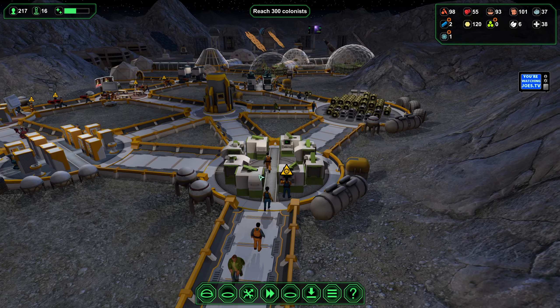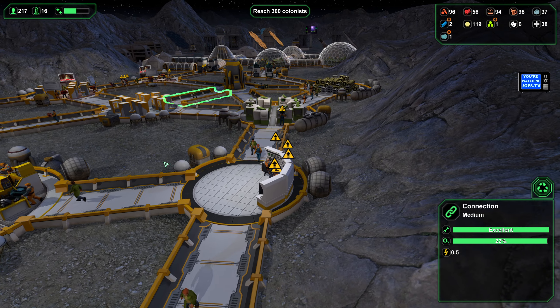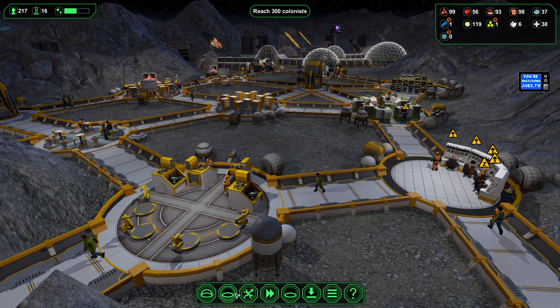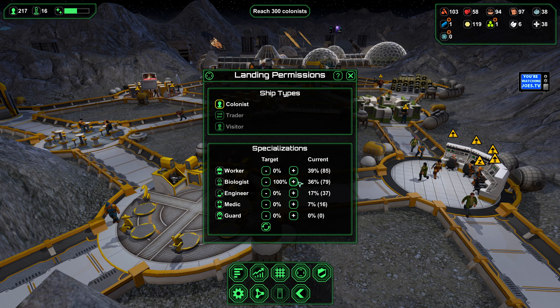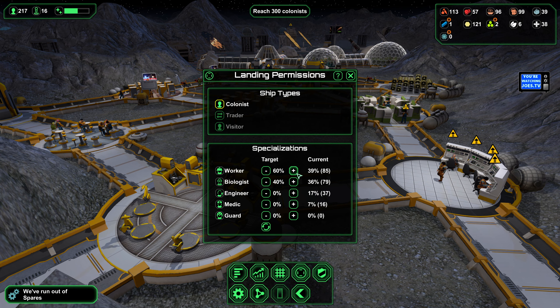Speaking of raw materials, we're trying to keep these bioplastic processors fed. It might be time to shift our manpower — we're adding more and more for workers to do. We've been skewing towards biologists because at one point we were having an issue with keeping everybody fed. But we'll still take in biologists and use some workers as well — maybe an engineer or two.